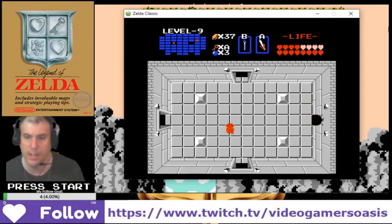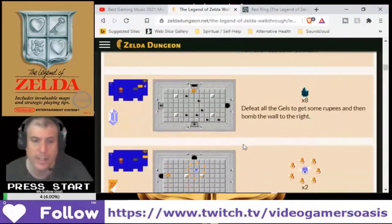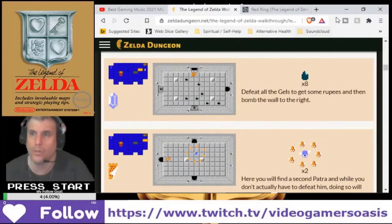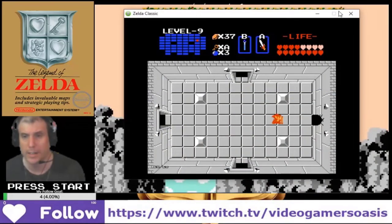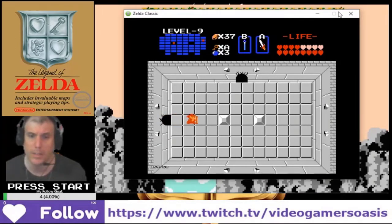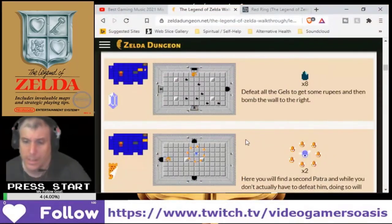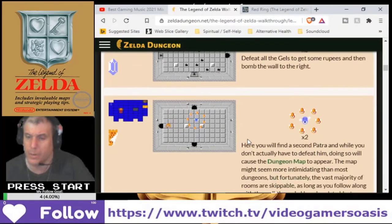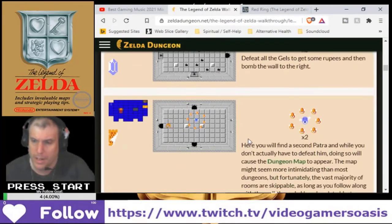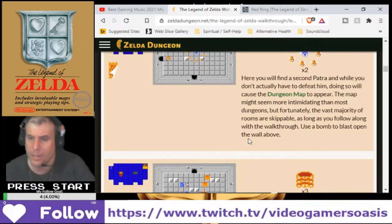Once we get to that and those gels are defeated, what's the next step? Head to the wall to the right. Here you'll find a second Patra — defeating it will cause the dungeon map to appear. The map might seem more intimidating than most dungeons, but unfortunately the vast majority of the rooms are skippable as long as you follow along with the walkthrough. Use the bomb to blast open the wall above.